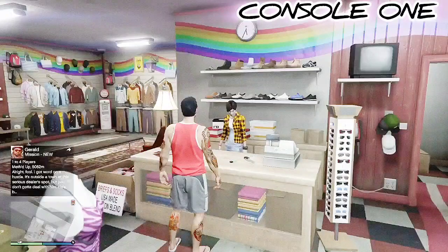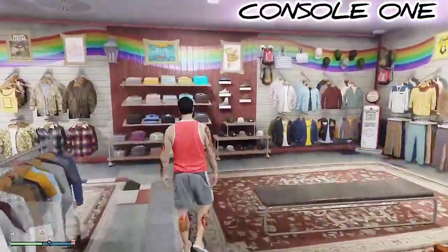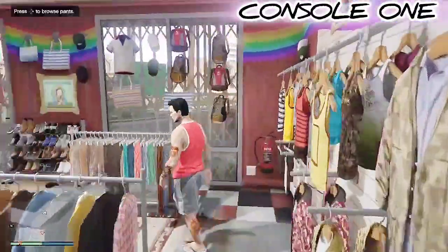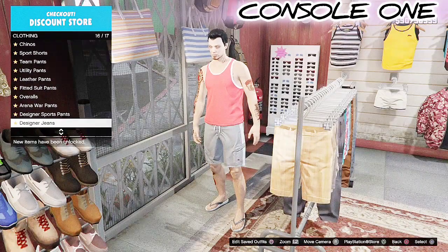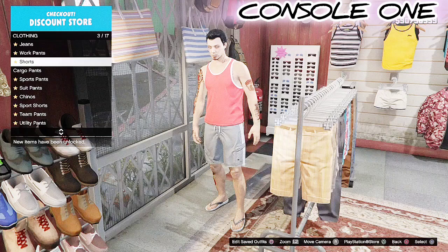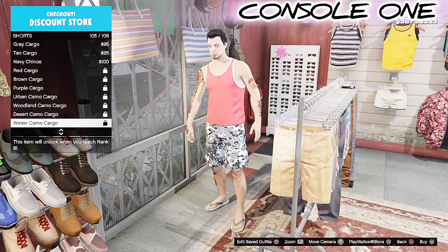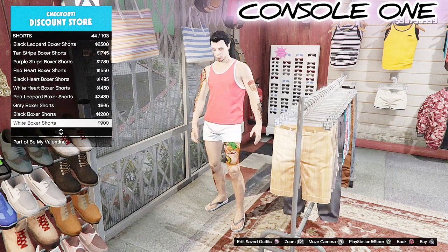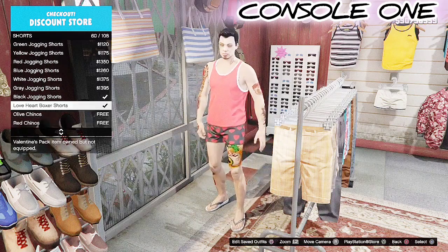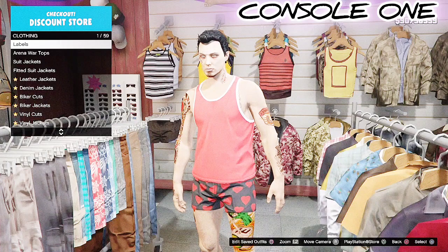Now let's make our C1 keep outfit. Put on a standard outfit and go ahead and remove any accessories you may be wearing — like I'm wearing glasses, so I'll take those off. Then head to the shorts section and put on the love heart boxer shorts. Go into the shorts section and select the love heart boxer shorts.